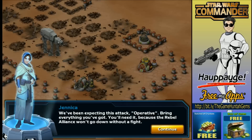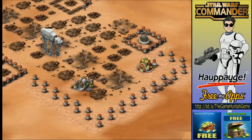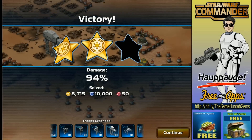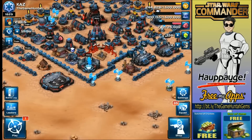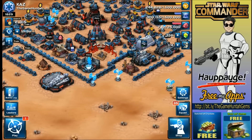They'll bring everything they've got — they'll need it because the Rebel Alliance won't go down without a fight. They'll bring heavy troops with medics probably, but we're fine. I'm glad we didn't attack from the other side because there was a bunch of traps there. Interesting campaign — a little more challenging than I was expecting, but still fun. I'll leave the rest of the Battle of Danduin for the next episode. See you in the next episode of Star Wars Commander Empire — take care everybody!